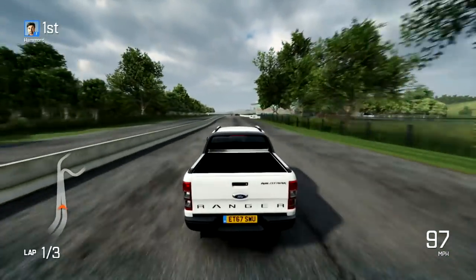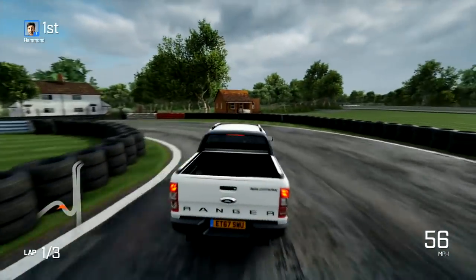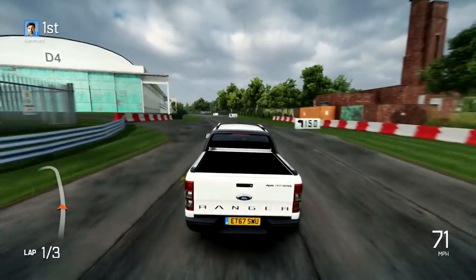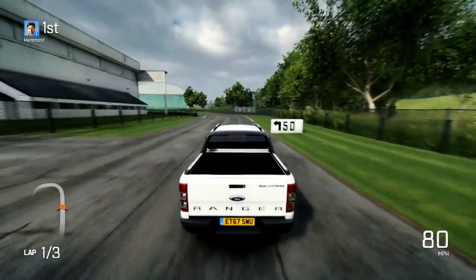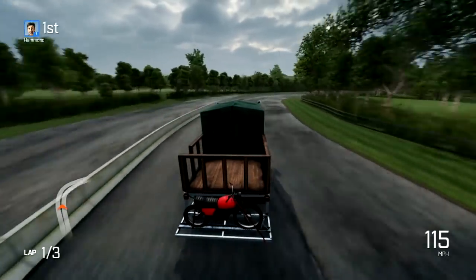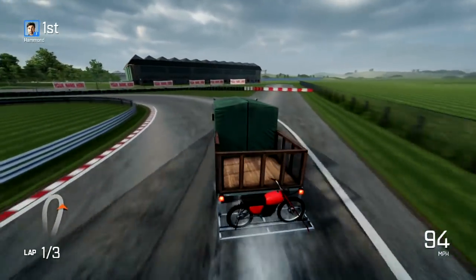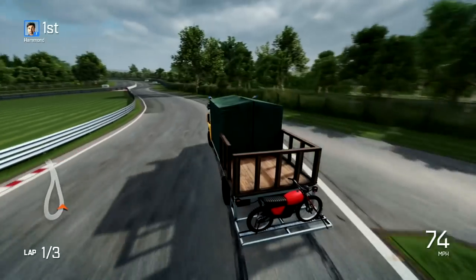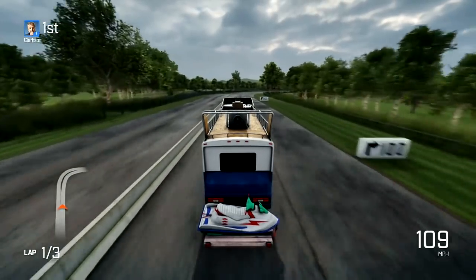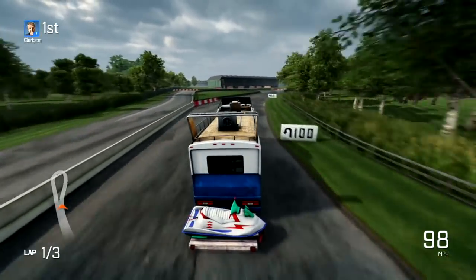The Ford Ranger Wildtrack was another half a second quicker, which makes sense given that it's the quickest of the three in the game, even if it's the slowest in reality. The presenters' RVs were all considerably quicker than the brand new production pickups. Simply put, it comes down to power and acceleration. The driving physics are so basic and numb that there aren't many nuances to talk about when it comes to handling.